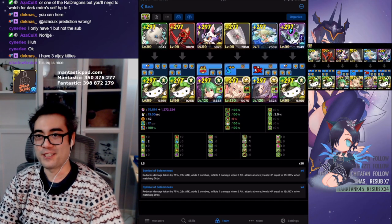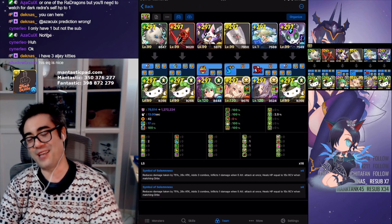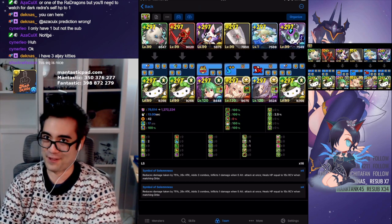Hello, I'm Fantastic and Fantastic, and today I want to break down the team that I utilize for Elaine Descended. I decided to use Aljay Kitties because why not? I got them, I might as well take advantage of the fact that I do.